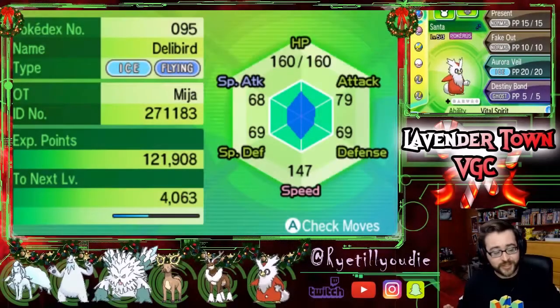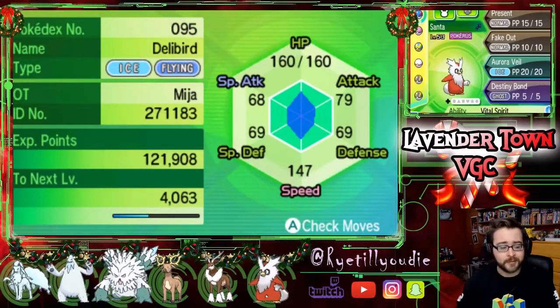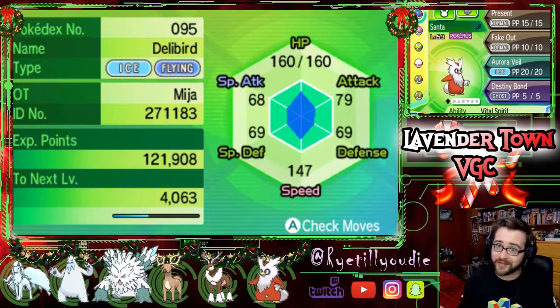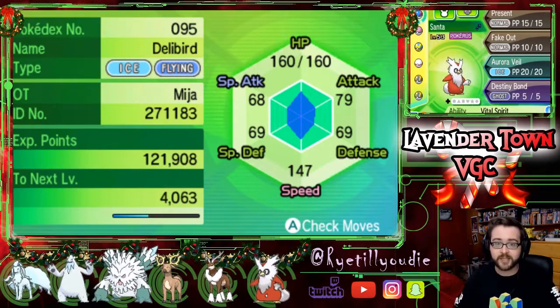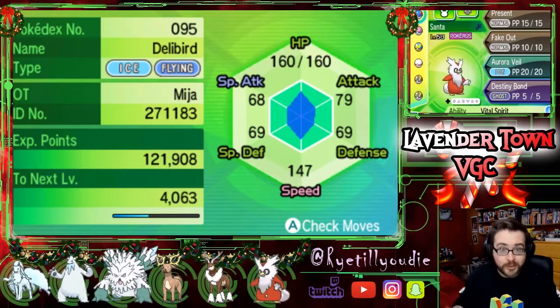Hello and welcome to Labyrinth Town VGC Holiday Christmas Extravaganza! Today is Christmas morning, and I figured what better way to spend Christmas than to go on Battlespot and spread a little bit of holiday cheer with one of the dumbest teams I've ever made! I built an entire North Pole Christmas team. I hope you guys like it. I don't think we're going to win a single battle with it, but it's going to be super fun to go online and mess with people. Let's go over the team real quick, and then we'll jump into some online battles.